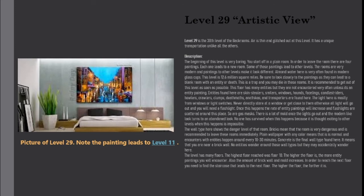The level has many floors. The highest floor reached was floor 10. The higher the floor, the more entity paintings you'll encounter. Also, the amount of brick wall and mold increases. In order to reach the next floor, you need to find a staircase that leads to the next floor. The higher the floor, the farther it is.